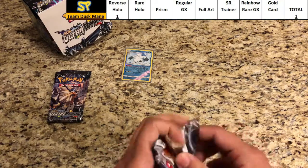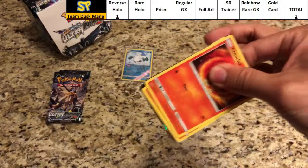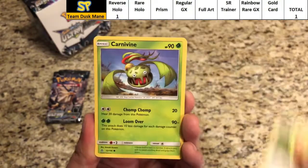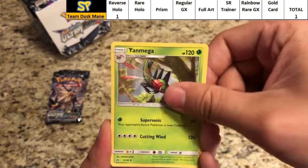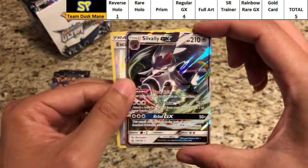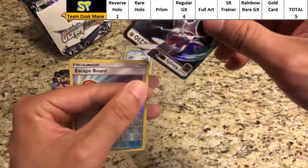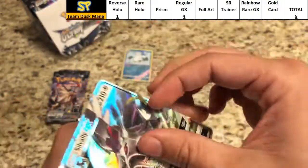Still only one point for Duskmane Necrozma — this is not good. Pack six: Chimchar, Passimian, Vespiquen, Carvanha, Surskit, Fire Energy, Cosmoem, Looker, Yanmega. The reverse is a skateboard card, and the rare — there we go, that's what you gotta do — it is a Solgaleo GX! Great pull. Grabbing a perfect fit sleeve for this one. That's good for four points.